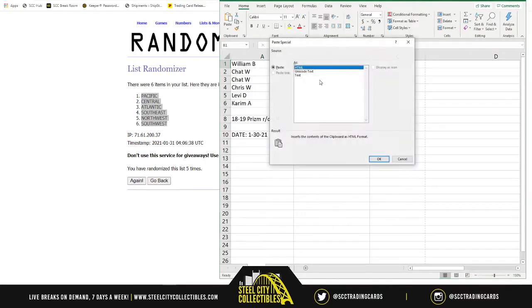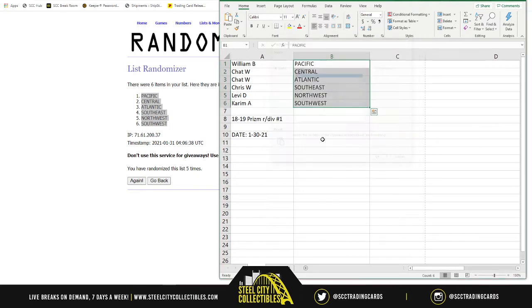Kareem snatching the Southwest — great for the Lukas of the world. So we start with William on Pacific, Chet with the Central and the Atlantic, Chris on the Southeast looking for Trey Young, Levi on the Northwest, and Kareem on the Southwest.